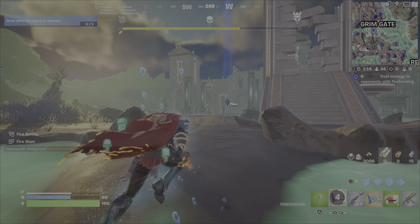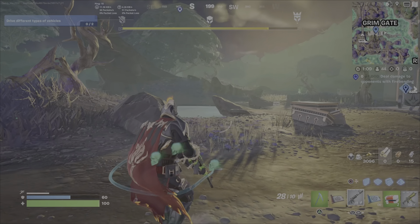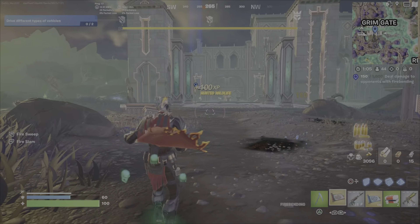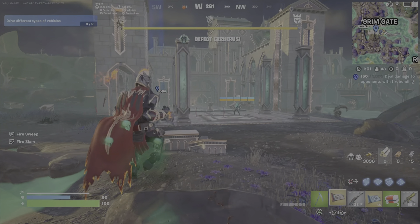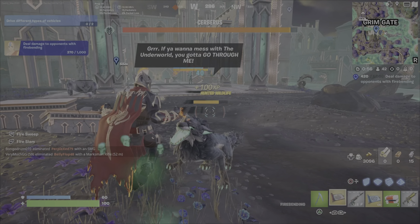So you'll show up here. In this case, somebody had already engaged and was fighting Cerberus and the wolves, so I showed up mid-battle — not ideal. But still, as you can see, I got 150 damage from that wolf. I do not like the Fire Slam, which is L2. I like the Fire Sweep, which is R2.